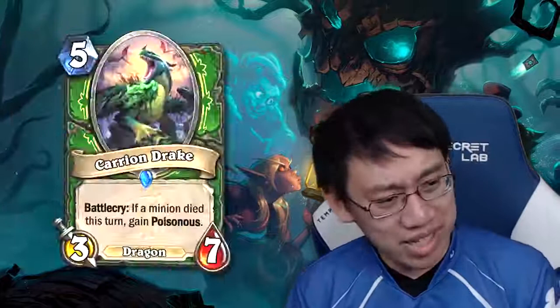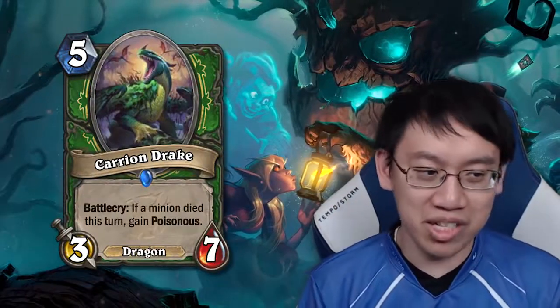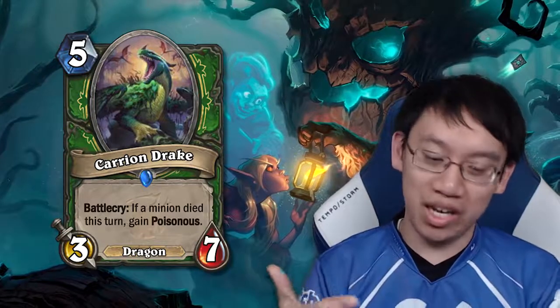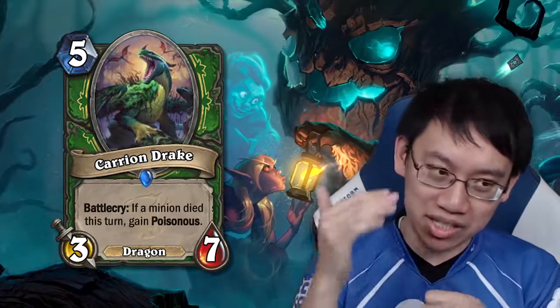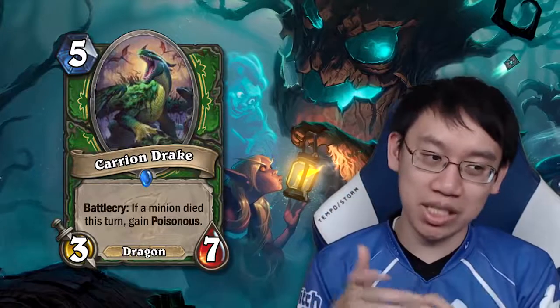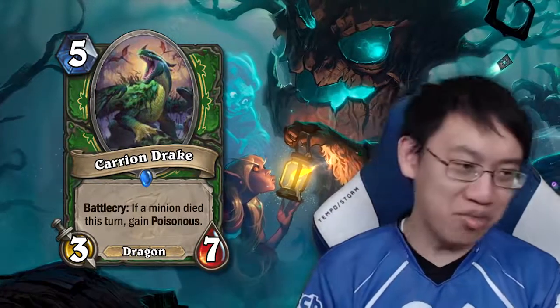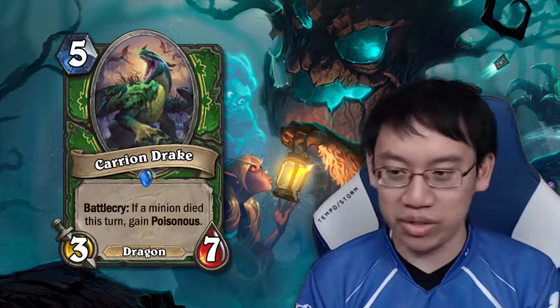Carrion Drake: 5 mana 3-7, battlecry — if a minion died this turn, gain Poisonous. It's good to look at a card's optimistic side first. Is a 5-mana 3-7 Poisonous a good card? I think a 5-mana 3-7 Poisonous would see quite a lot of play.